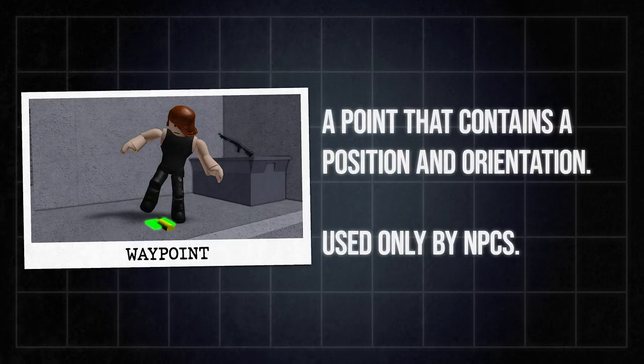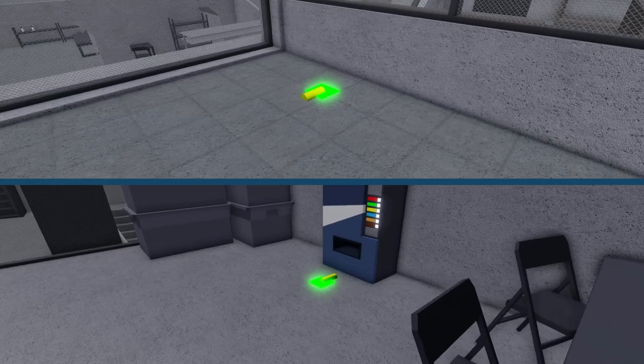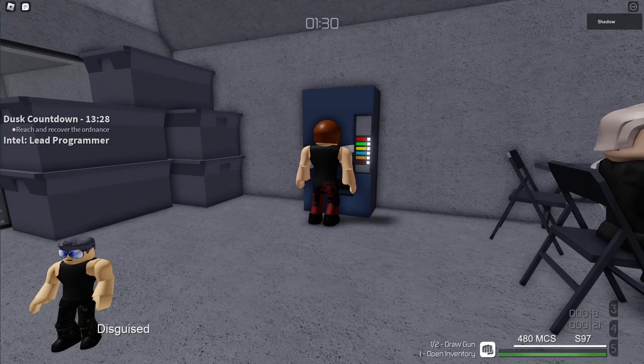A waypoint is a simple point in the game that contains a position and an orientation meant for NPCs to stop on and relax. These things can be found anywhere in every single mission in the game. You can't really see them normally, but you don't have to since you can check the NPCs themselves for the waypoint.